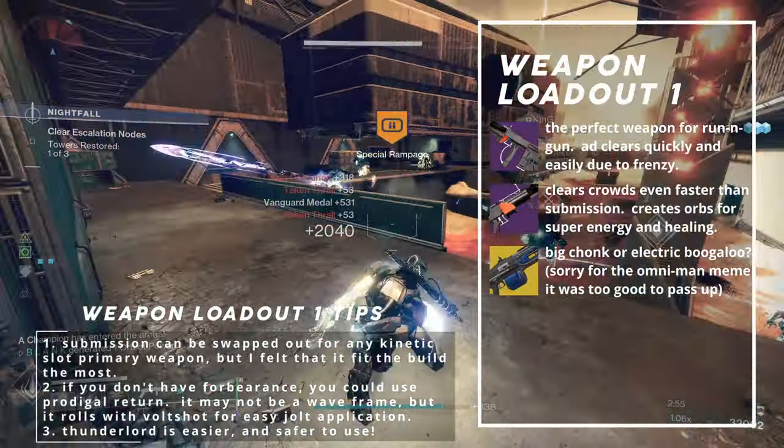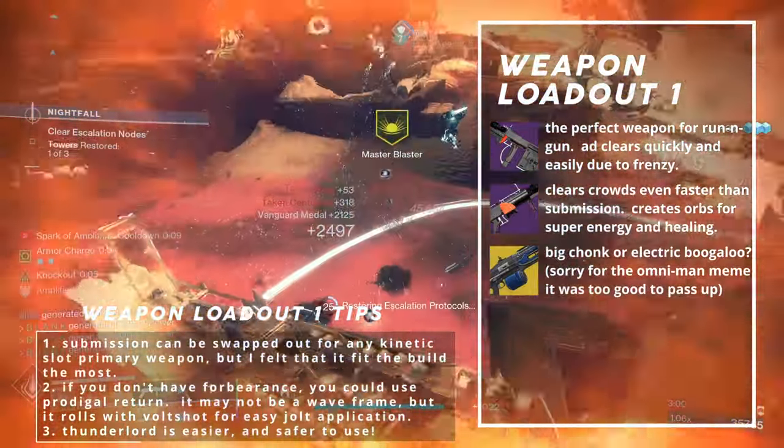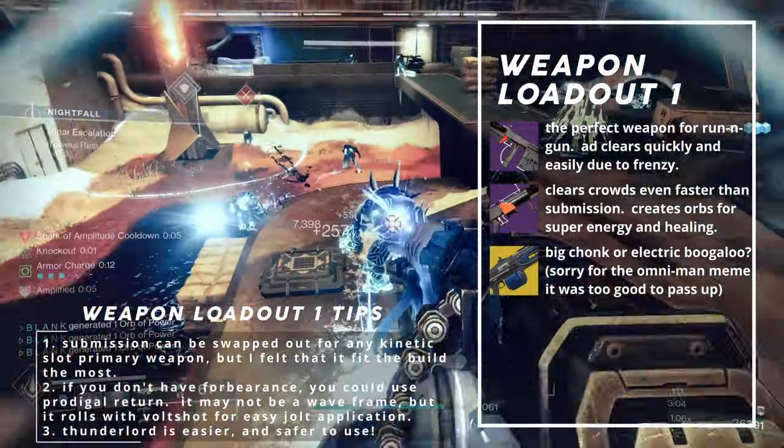I crafted mine with subsistence and frenzy for an extremely responsive gun. Subsistence refills 10% of the mag on kills, and frenzy increases handling, reload speed, and damage by 15%. If you aren't a fan of subsistence, you can always sub it out for overflow.